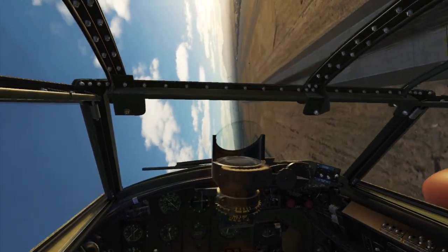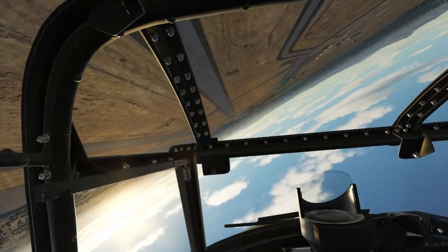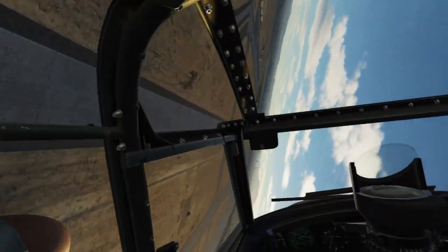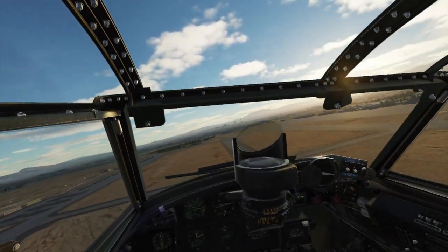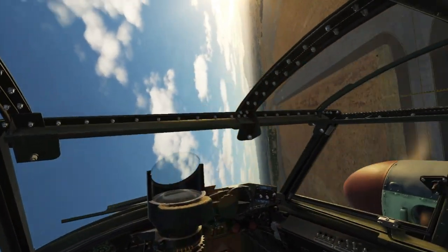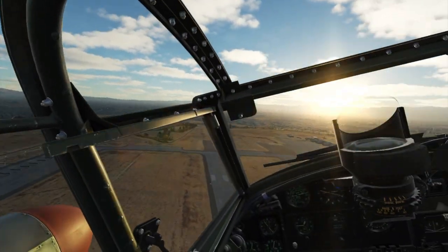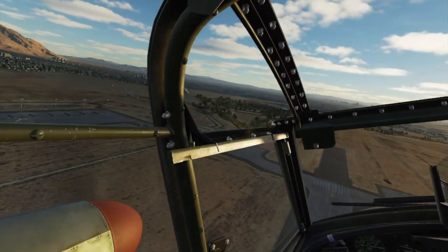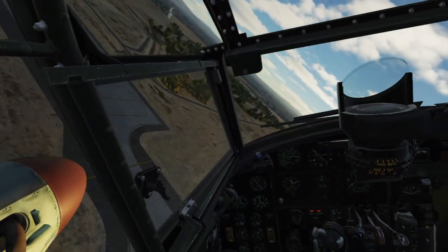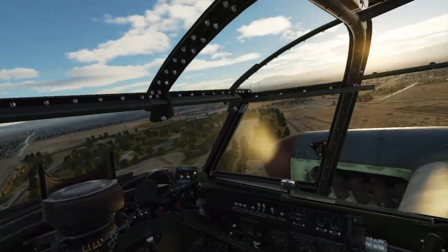Now we're going to do a seven-point roll, which is 45-degree rolls, and we're back to upright. Then just a plain old roll — which came off more like a barrel roll. I didn't really have enough speed for an actual aileron roll; I had to use the rudder a little bit and it didn't look pretty.